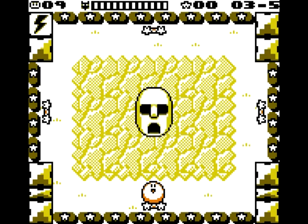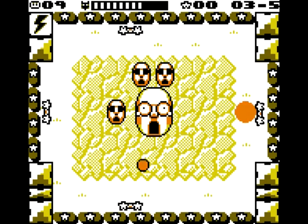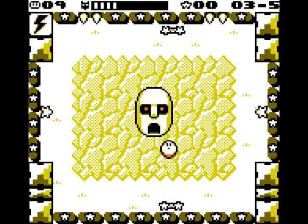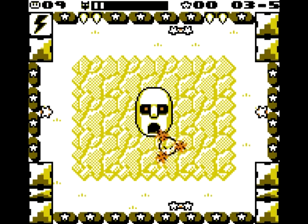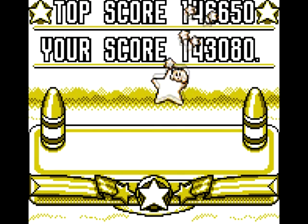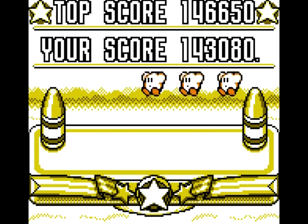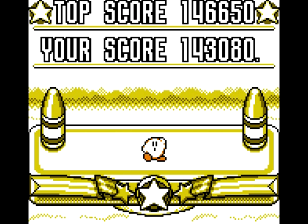Now the boss. If we hit the boss with the ability, it counts as 2 hits. And now you can see what happens when the boss attacks the little platforms — they turn into stars. This one just shoots off miniature versions of itself, but it is absolutely no problem. If that's not a high score, I don't know what is. My top score is even higher than that — I'm impressed with myself today.